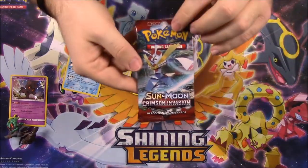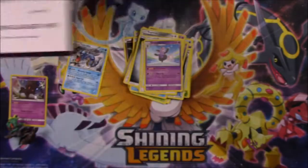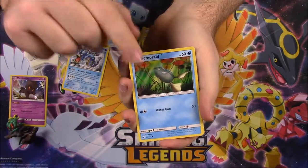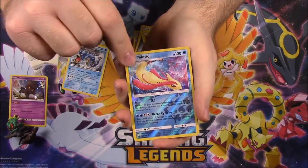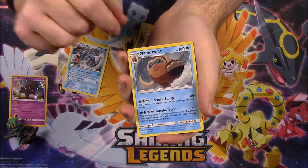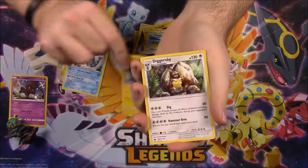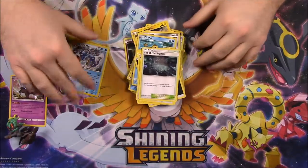And our last pack from the set — here's the code for this last Crimson Invasion. We've got a Diancie, Alolan Geodude, Remoraid, Aerodactyl, Staryu, a Melodic Reverse Holo, which is cool, and a Mamoswine as our rare. Then a Dark Energy, Alolan Graveler, Diggersby, and a Sea of Nothingness. So nothing really good out there.